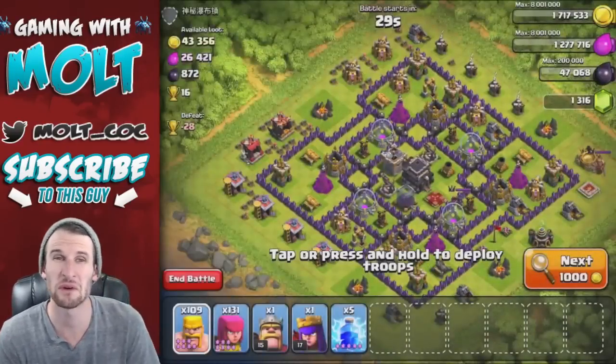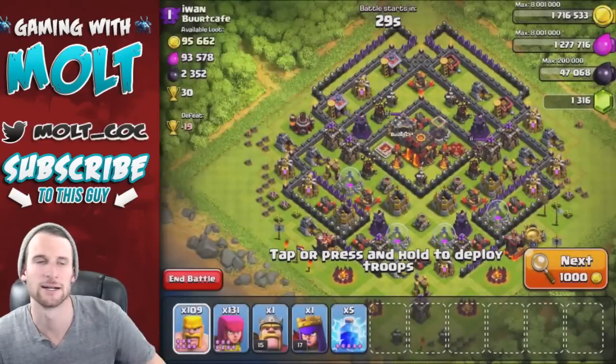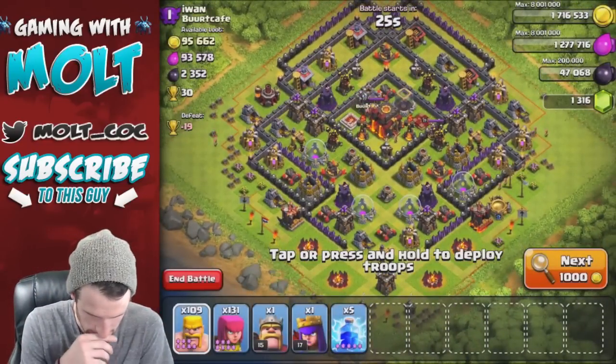Let's go ahead and attack. I'm going to see if we can find a base that we can get a measly little one-star on and get some loot from hopefully, with our barch and our heroes. Look at this guy's base - a little southern teaser, huh? You trying to tease me? It's not gonna work, I'm not attacking you.